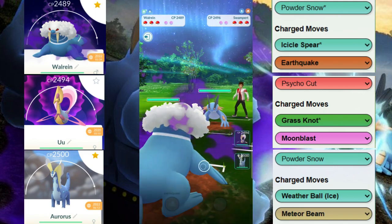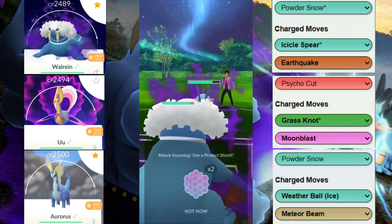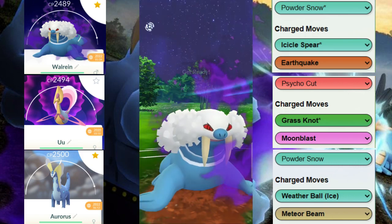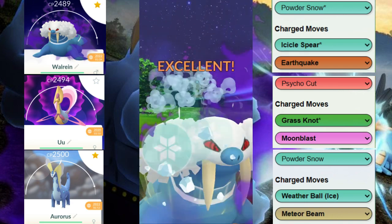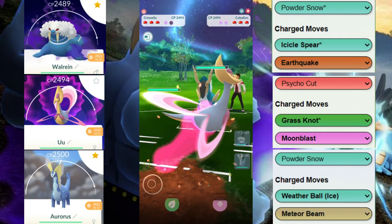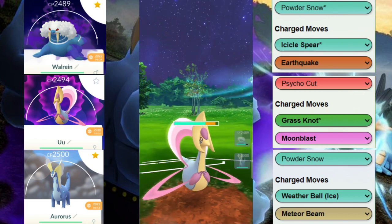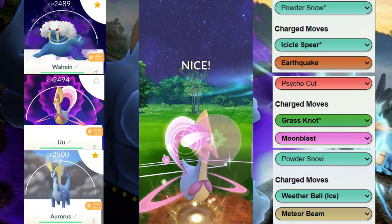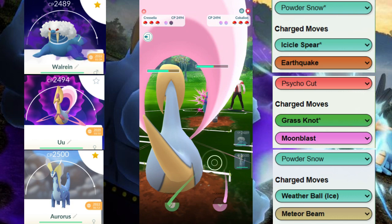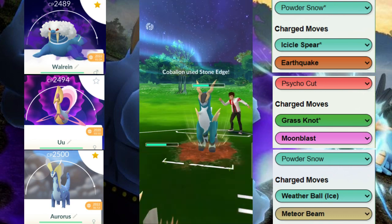Next game, we have the Walrein in front, which is a good situation for us. We try to throw a move before they get to Earthquake but they do get the Earthquake energy, so we end up shielding that one. We don't want to see this against our Aurorus. We can't switch out easily because we only really have the Cresselia and somewhat the Walrein to deal with the Swampert, so the best case scenario ends up happening — they switch out.